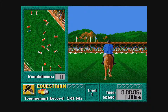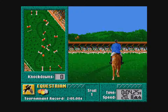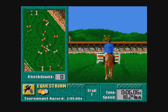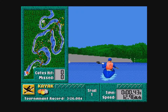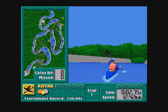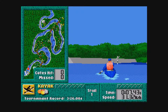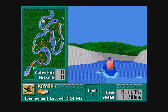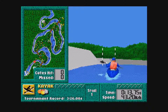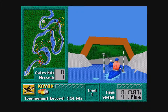The equestrian event is rather dull. Simply navigate your horse around the course and hit a button at the right time to hit the jump. It's really as minimal as it gets. The kayaking event suffers from the same issues as the giant slalom event in the Winter Challenge and is essentially just a reskin of the same event. As the depth of view is so limited, there's no real way to see where the next gate is. The graphics are choppy and this event is no real fun to play at all.